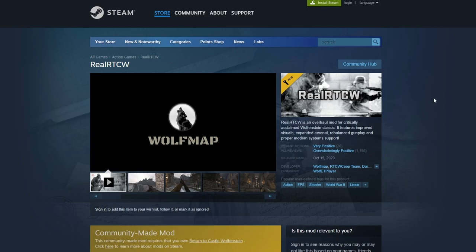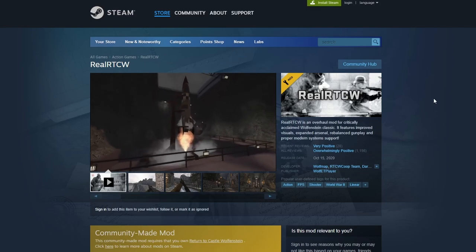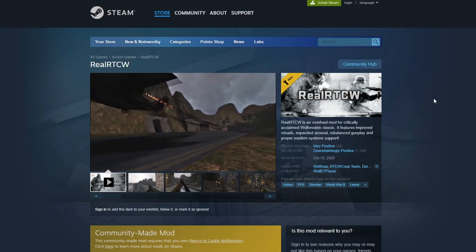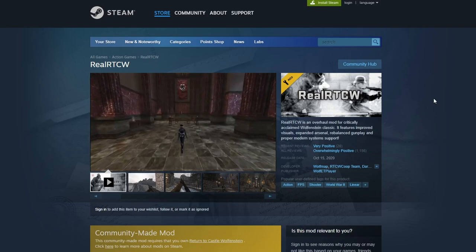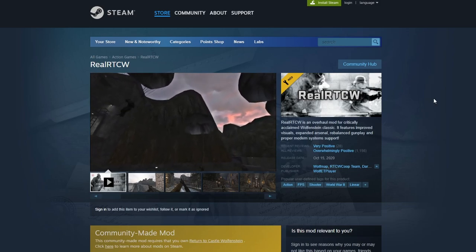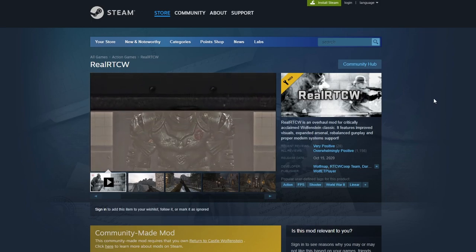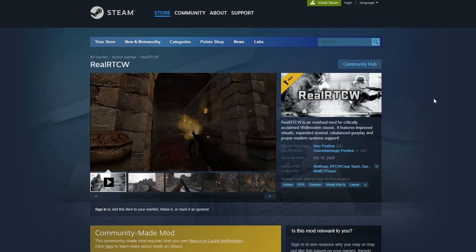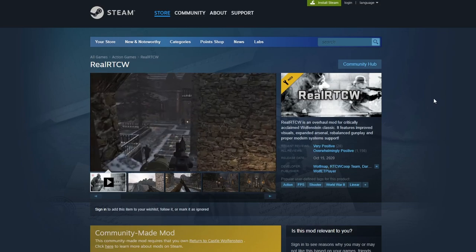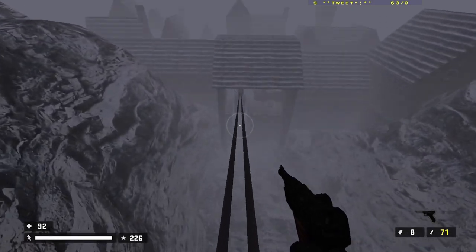RealRTCW is a standalone mod for Return to Castle Wolfenstein — it's kind of what Black Mesa is to Half-Life. It's a community-made port that modernizes the graphics and gameplay. If you check out the workshop tab for this mod you can find additional community-made content, including a single-player campaign made for Enemy Territory. These are playable in single player and in co-op. This is really the finest of classic gaming — a great use of two dollars.